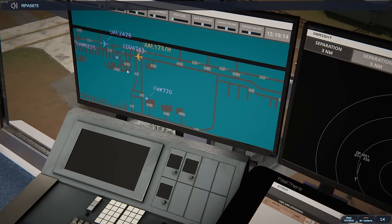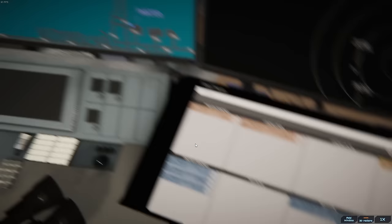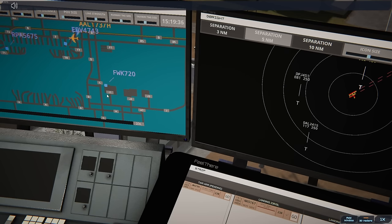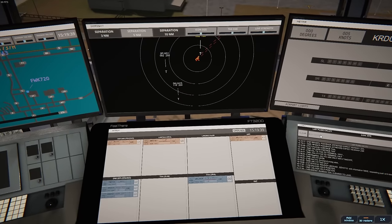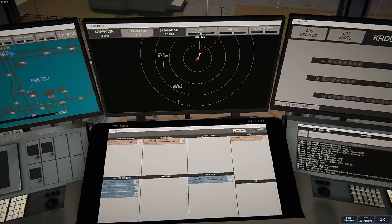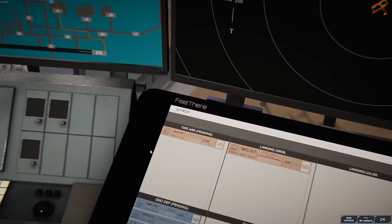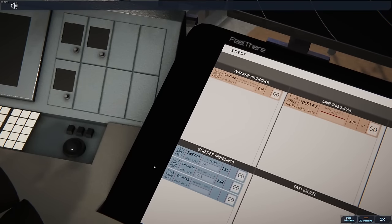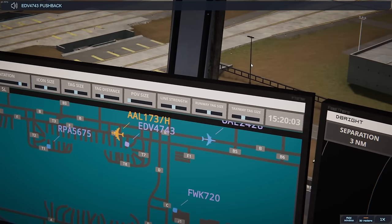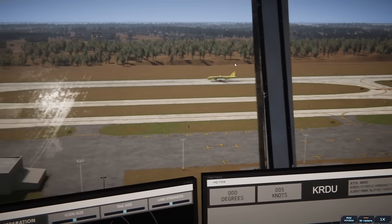Brickyard 5675, pushback approved, expect runway 23 Right. Flightworks 720 isn't picking up the phone so we're going to type in their stuff — Flightworks 720, approved, expect runway 23 Left. They're going to taxi via Juliet Alpha 7. Endeavor 4743, pushback approved, facing southwest. We'll have them go Tango 6. Spirit has now landed — welcome!